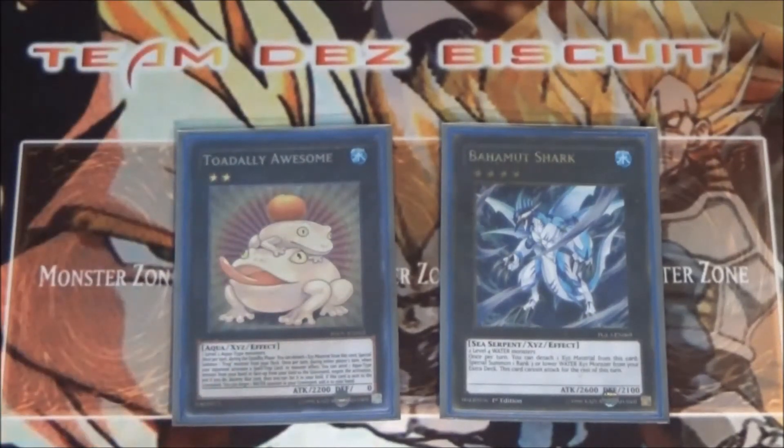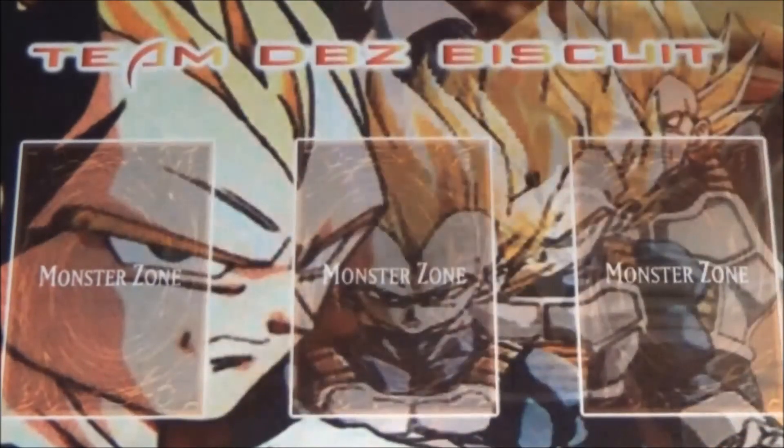We're still running the Bahamut Shark — totally awesome combo, just helps out with so many plays. Getting this out there alongside Infinity is very, very good. It helps get you into the state you want to be in and hopefully makes your opponent second-guess some plays they want to make.